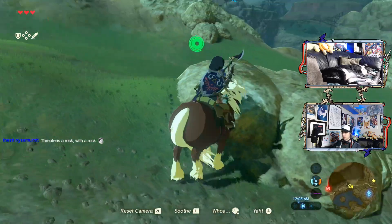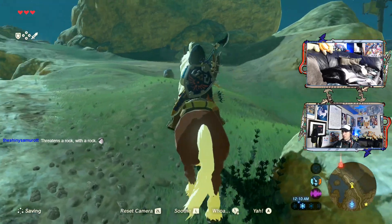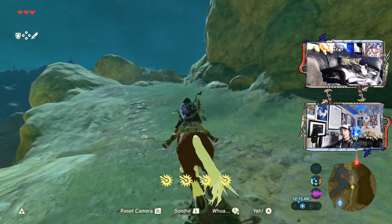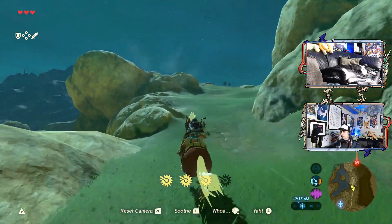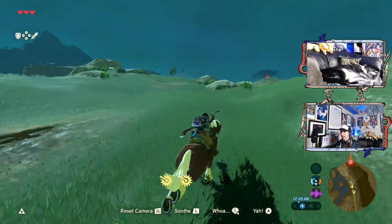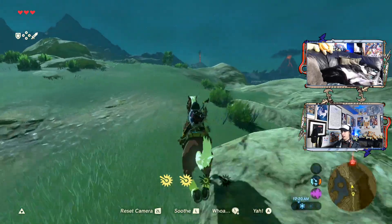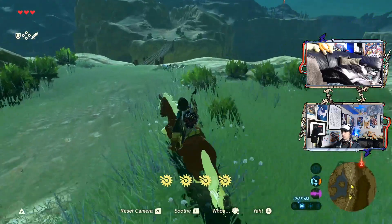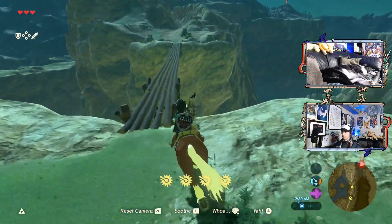So I took some time marking a whole bunch of stuff on the map according to a Breath of the Wild wiki map thing. Now I'm kind of glad I did that. I would have had no idea there was a Talus there unless I looked on my map and saw one of my Talus symbols. I can go across this bridge with my horse, right? I swear, if I can't cross this bridge with my horse...